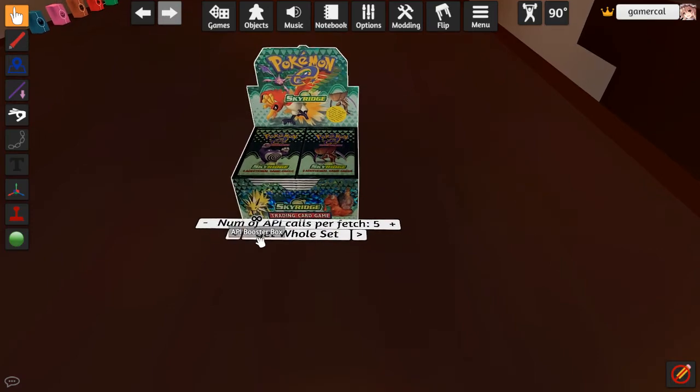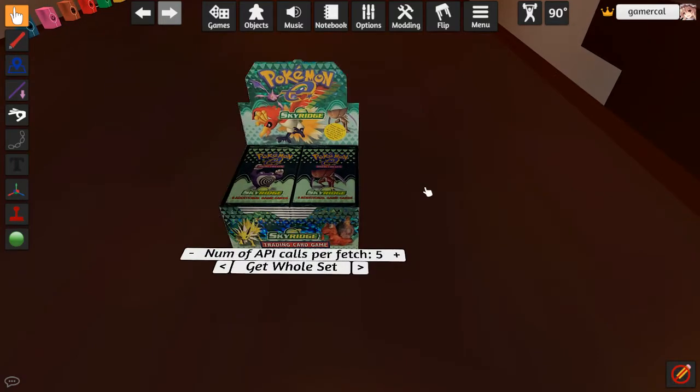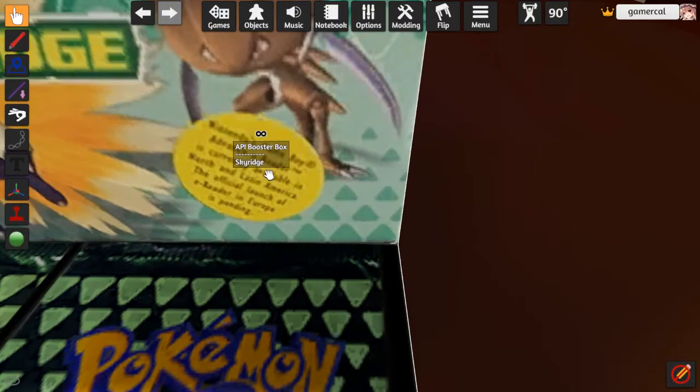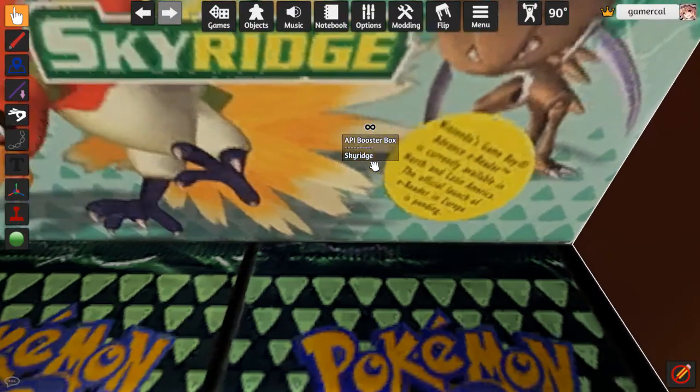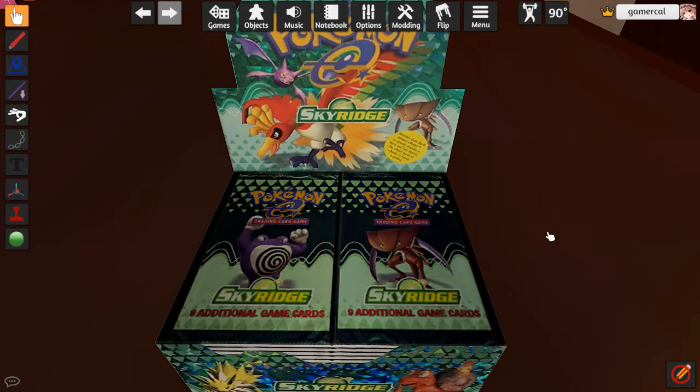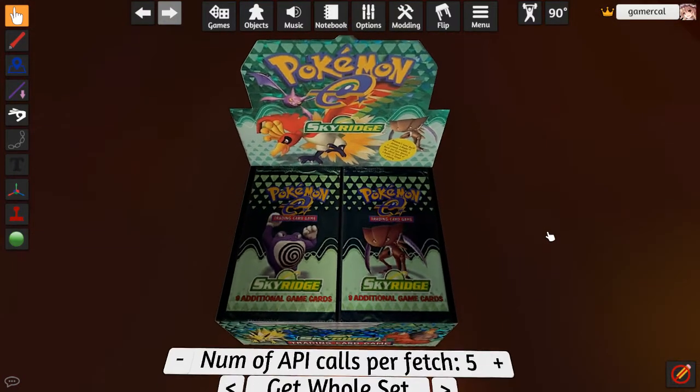Hey guys, this is Game of Cow. Welcome to our 15th Pokemon Draft Series set here. I can't believe we're actually already here. This is the end of the Wizards of the Coast era. We're on Sky Ridge, the final set that Wizards of the Coast ever released, just five weeks before Pokemon took over and released Ruby Sapphire. It's a very tight schedule at this time.